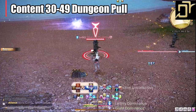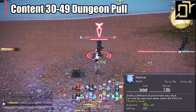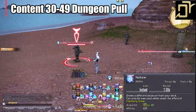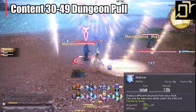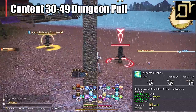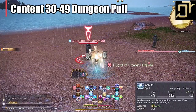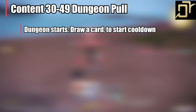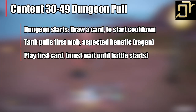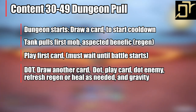At level 40, we have Redraw, which allows you to change the card twice to get a different color if needed. Remember, we're on RNG so you might not get what you want. We also have Aspected Benefic — your regen over time — and Aspected Helios — your group regen over time. Gravity is your AoE damage ability to spam for any mob with 2 or more enemies. Dungeon pulls will look like this: draw a card to get it on cooldown, tank pulls the first mob, apply Aspected Benefic regen, play your first card on a DPS, dot an enemy, draw another card, dot, play card, dot, refresh regen, heal as needed, and Gravity away. Pop Lucid Dreaming as needed. You can also weave in Aspected Helios if you need two regens on the tank.